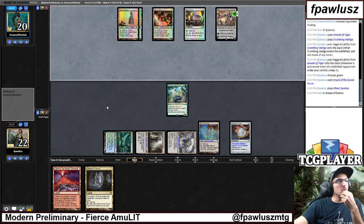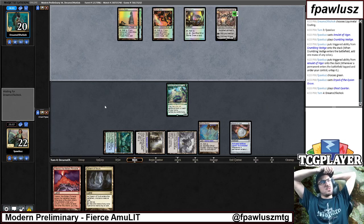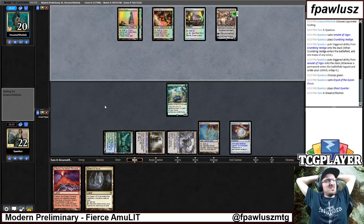They're gonna need this for the Dryad. The bad thing is if they go for the Coating, they're gonna start taking care of their mana. Which really sucks, because we really need — I guess if we draw any land and they don't have a Dismember for the Dryad, then we actually can blow them up.